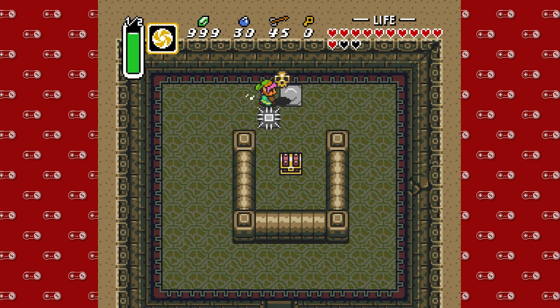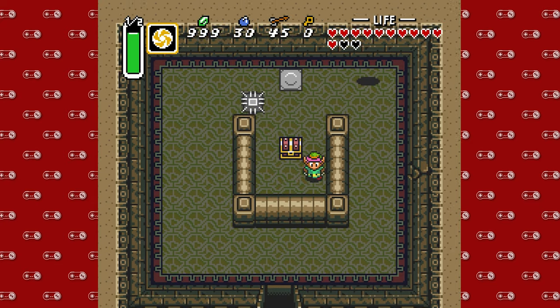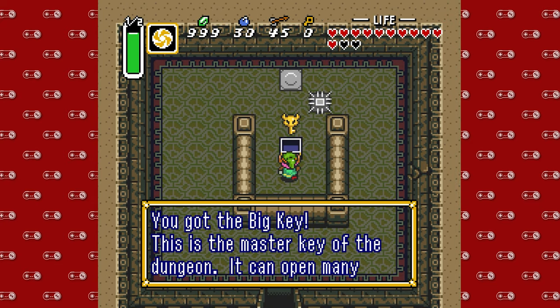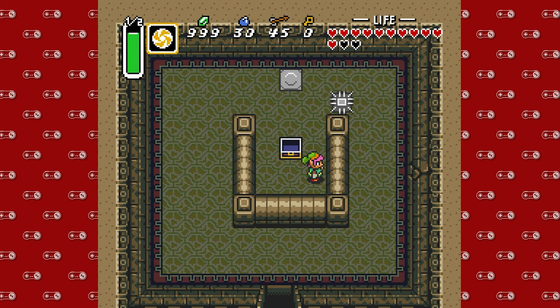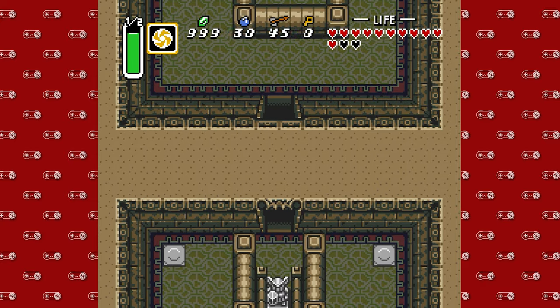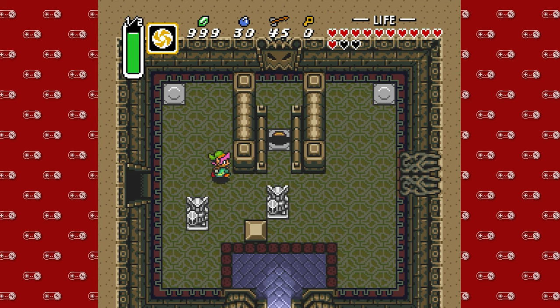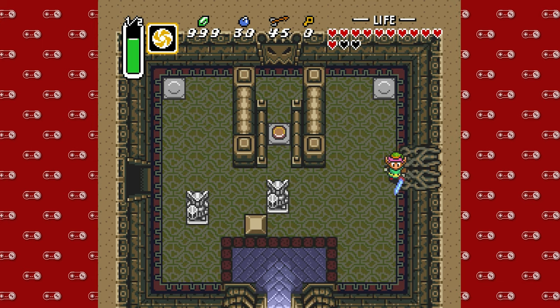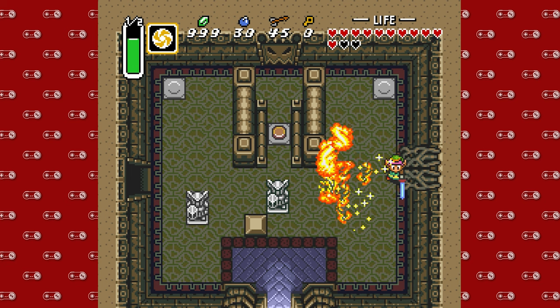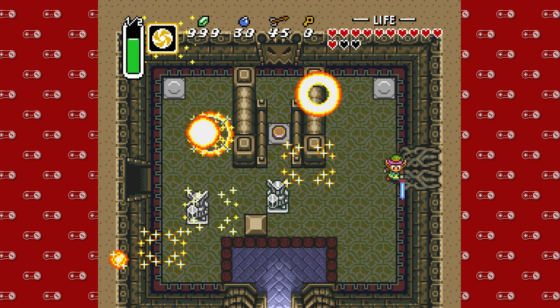Don't be shy using those magics. If you are in need of magic, the room directly to the right there with the bombable wall — you can top yourself off. We're going to quickly push this away. I was trying to be very careful of my use of magic, and here I am just wasting it.